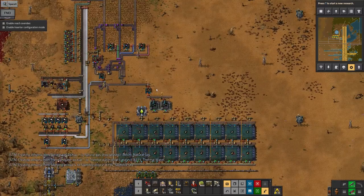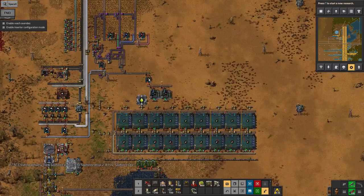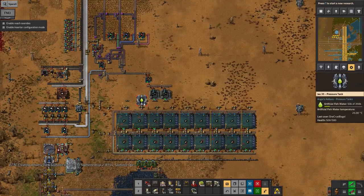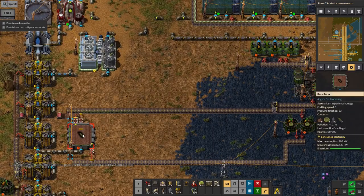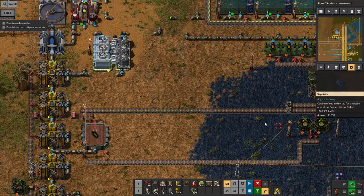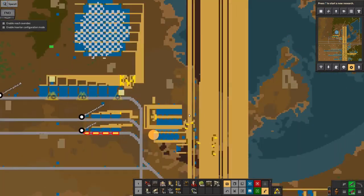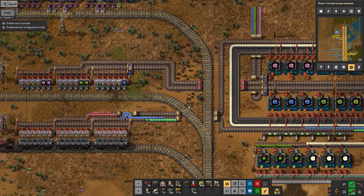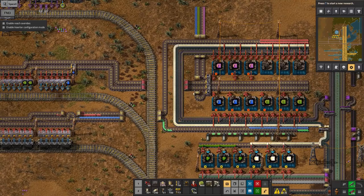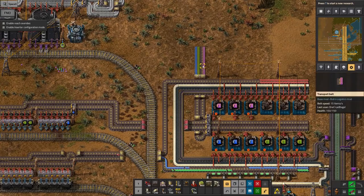There are no actual problems here - it's just running a bit slowly because it takes a while for the plants to grow and the seed percentages are very low. I've got enough modules, I've done the research I needed to get ready for the rocket, and here's some crystals arriving now. I've got enough that I can start making some modules - not a huge number yet, but I'll get there.